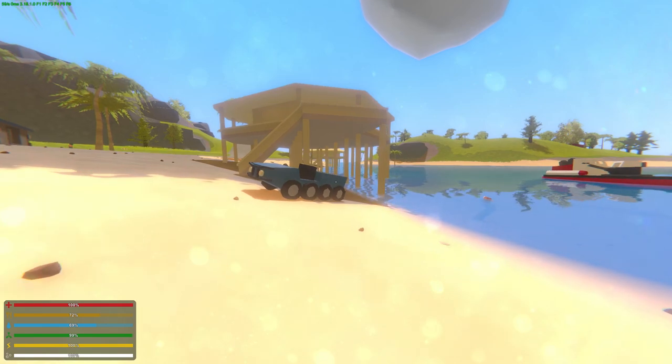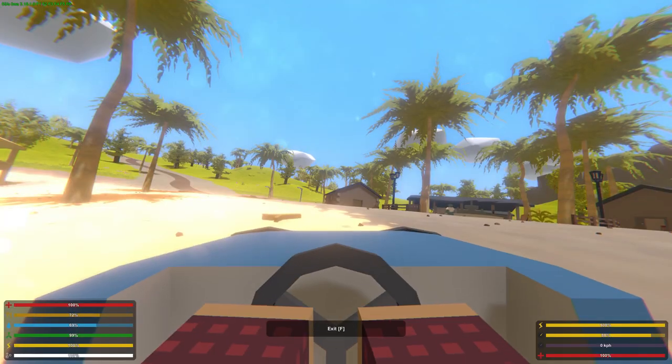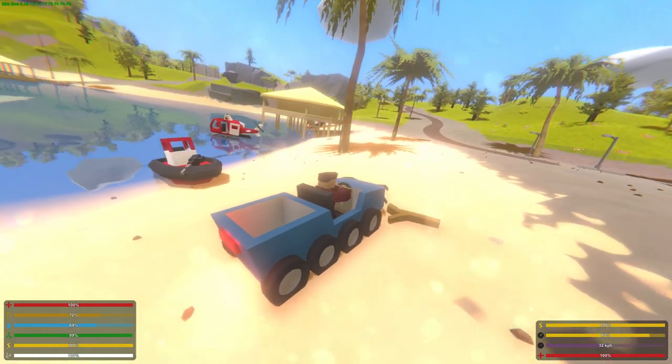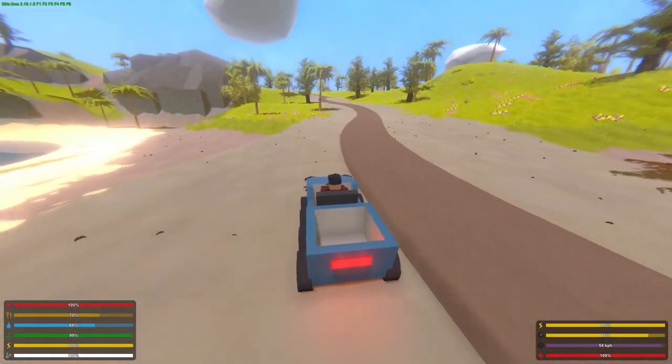Now a little bit of a turn of events — something more casual, and actually probably going to be one of my most favorite vehicles. Very, very small — this is the Scrounger. It comes in all kinds of different colors. This is basically like an APC, but more common.